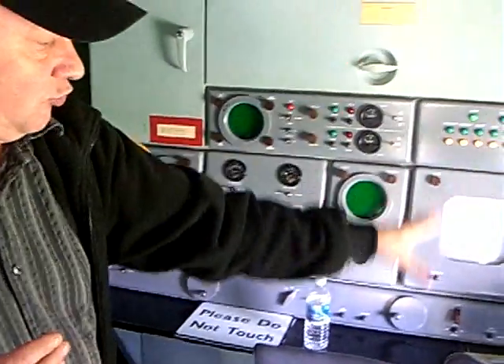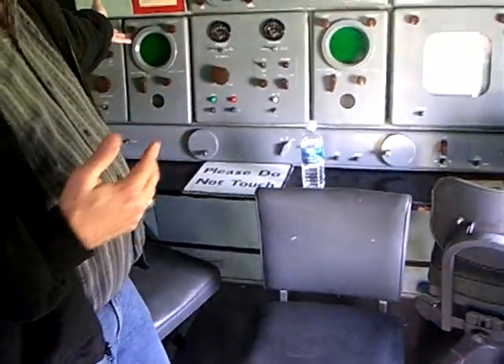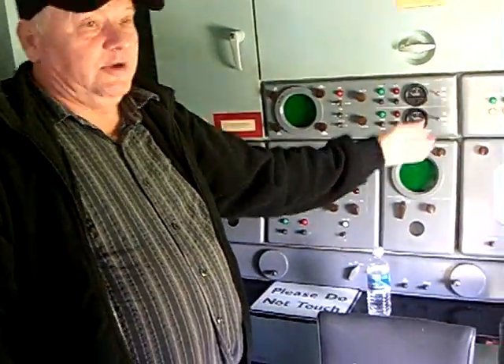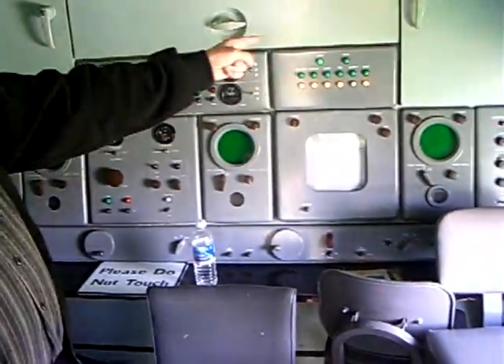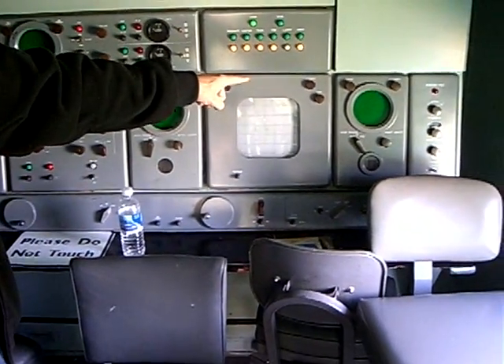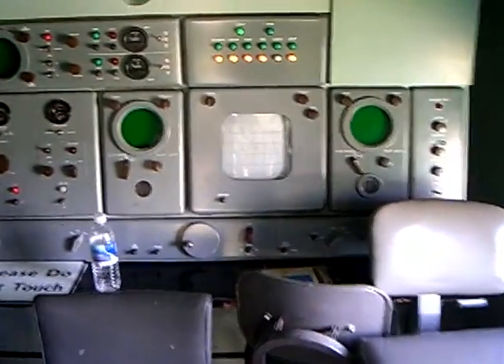So what they did is they put three operators on this radar. This operator is only responsible for raising the missile up and down in elevation. This one is only responsible for moving the radar back and forth — what we call azimuth. And this one is only responsible for range; he has a little range gate that he moves out to where the target is.